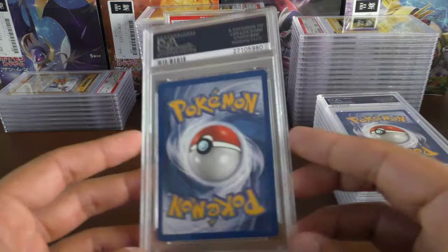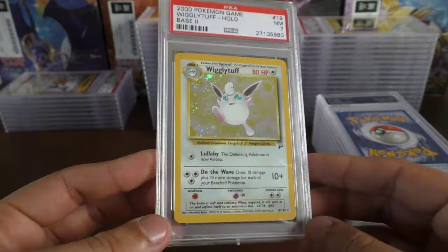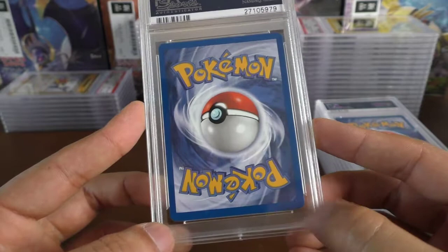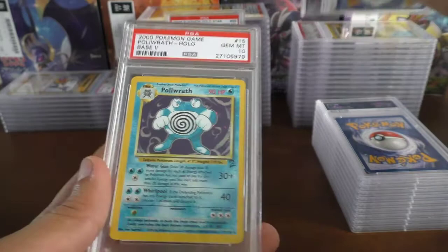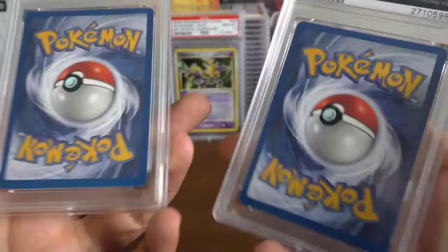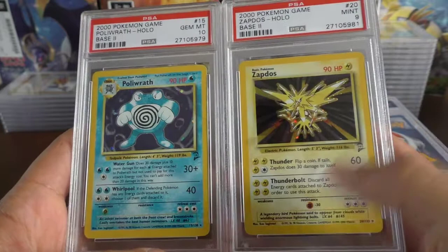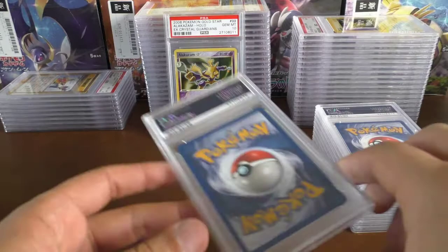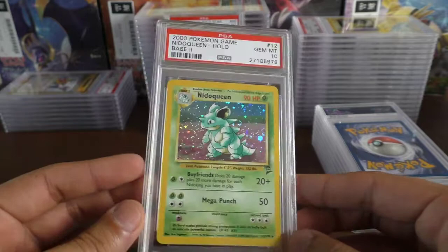We have a Wigglytuff — near mint 7, you can't win them all. This next one's looking very nice — there's a bit of whitening down the bottom — but how's that gem mint 10?! There's a little white mark here, a little white mark there, and we have a Poliwrath in gem mint 10. I get so confused with PSA grades. Moving on, we have a Nidoqueen in gem mint 10 as well — very nice, and that one looks like it should be gem mint 10.